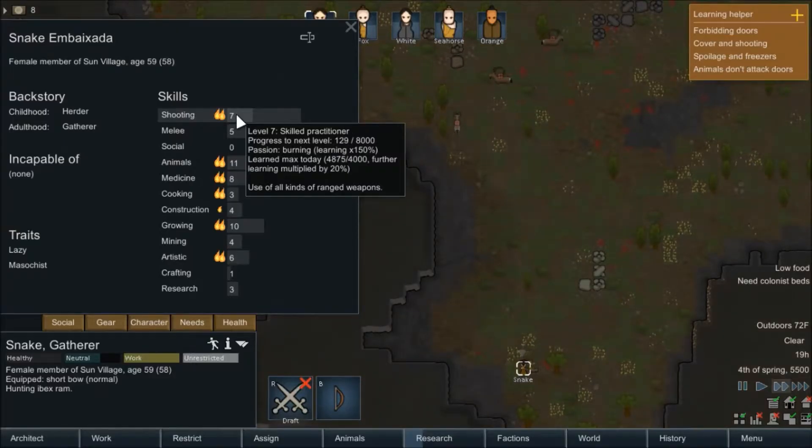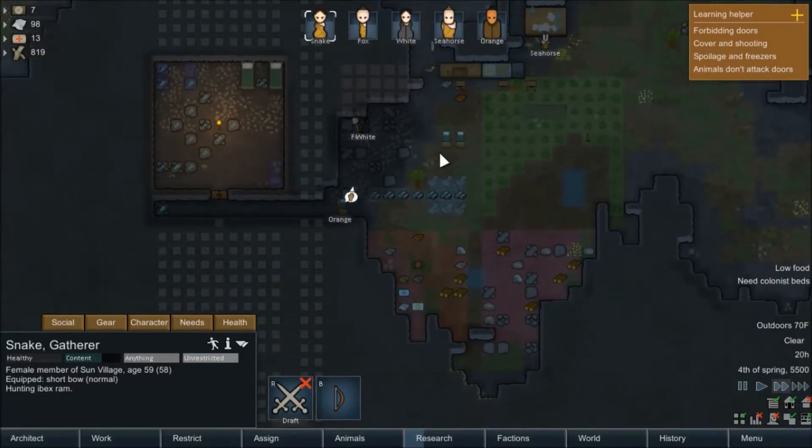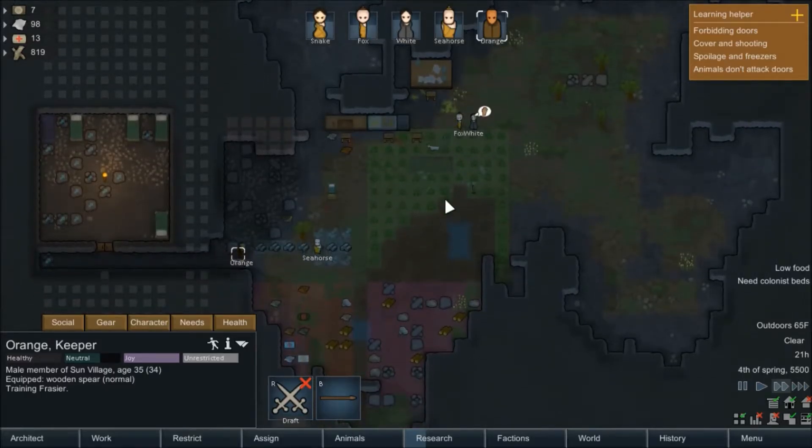We want to uninstall those beds — I'm just using the shortcuts here, kind of learning them as we go along. White is mining — his skill goes up pretty quickly. Looks like there's a burning passion to mine, which is cool. You can actually see that happening in real time. Orange has a mining skill too but it's about a sixth of the speed of White's right now — one to four and a half times slower. You can see down here how they're doing for each block.